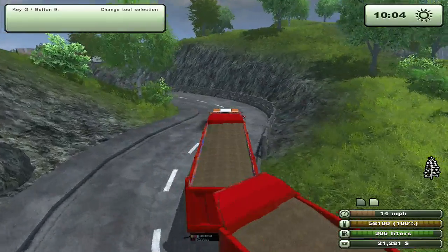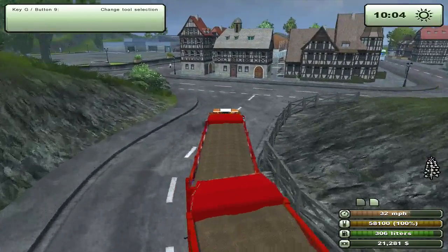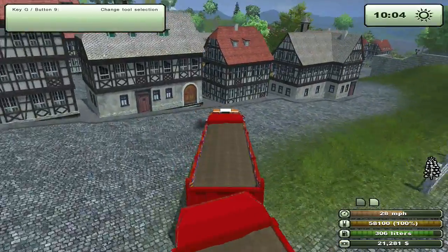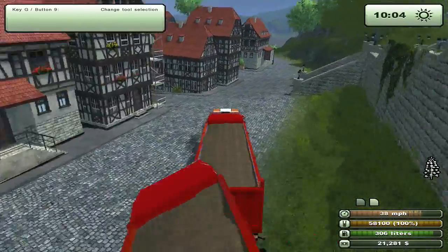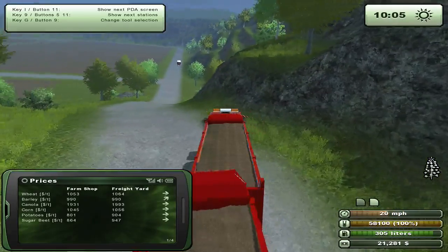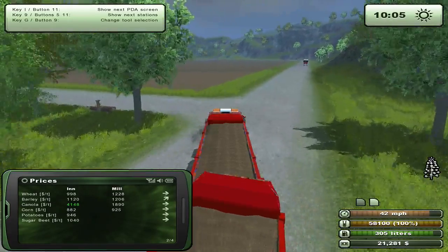Let's slow down time — there we go. Plant growth should be on fast; I'll check when we get to the inn. The inn is this way, so I'm going to drive through these buildings. The great demand price is 4,165... whoa, I went past it. It's at 4,148 — close enough.